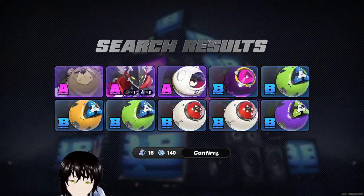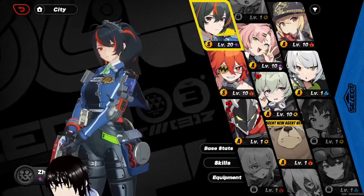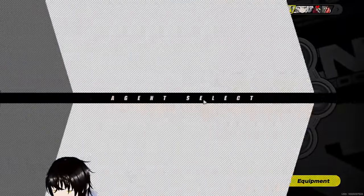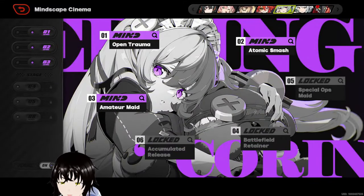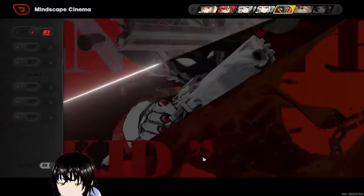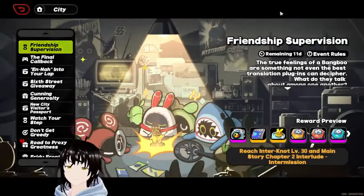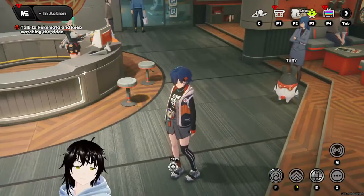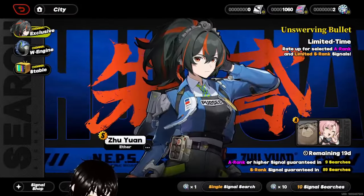The problem with my summons on this account is I have a lot of Billys and a lot of Corins, which means I might have to run a physical team for my second team. Look at how many Corins I have — she has three Cinema already, and Billy has two! Here comes another ten pulls. My patience equilibrium is good — we're chill.